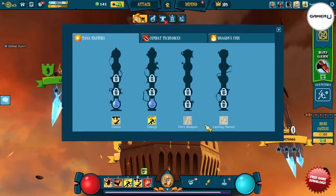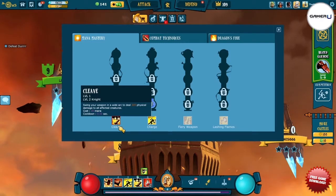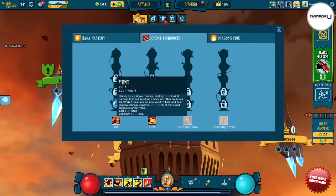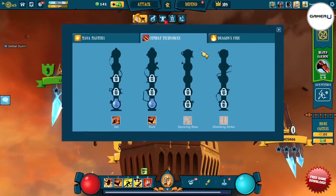Each skill tree works to fill in some of the gaps in the Knight's foolproof plan of just smash everything and ask questions later. The first tree is the Mana Mastery tree. These abilities are used to generate mana that might be missing. This is huge considering your other two classes can bring some massive punishment if they have the aid of an ability that will generate loads of mana.